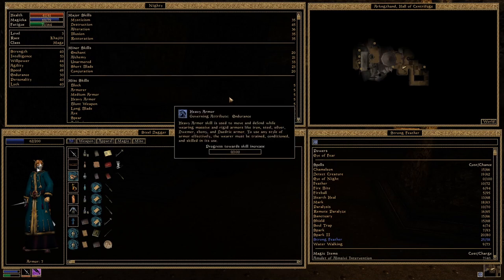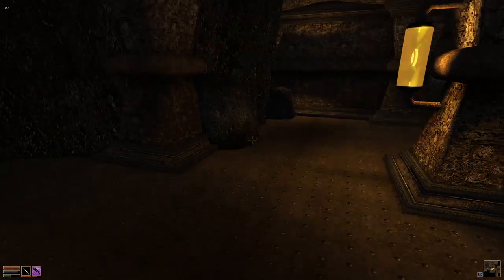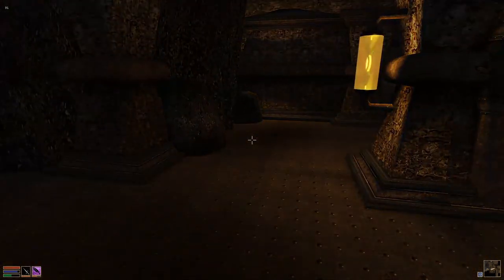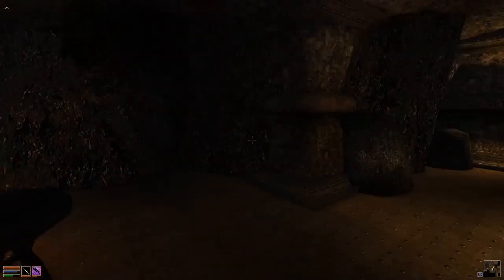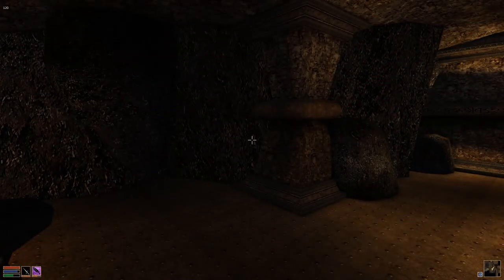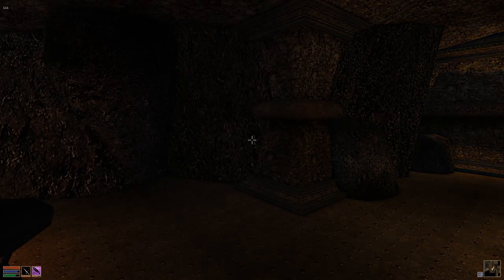Honestly, I'm not going to try to pronounce the Dwarven Ruins names anymore. So this is the Dwarven Ruin right next to Balmora, and we're exploring it to hopefully find a Dwemer tube here - which we were sent for actually to another ruin - but also to make money and train our magic.